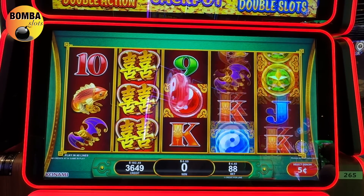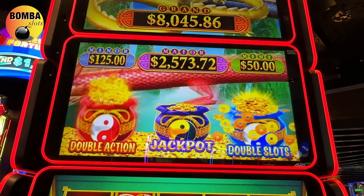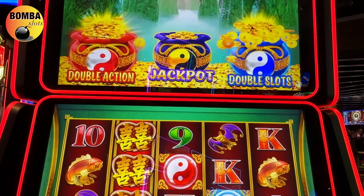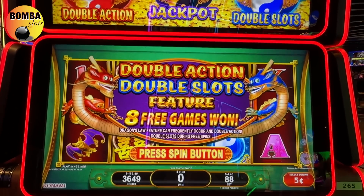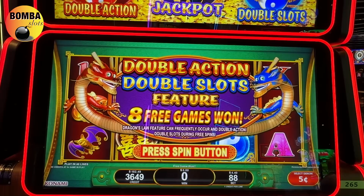The bags are growing up top. Come on, both of them. We got both of them guys. Ask and you shall receive my friends. And we got two that we don't know what they do, so it could be interesting. Double action and double slots feature. Eight free games won.